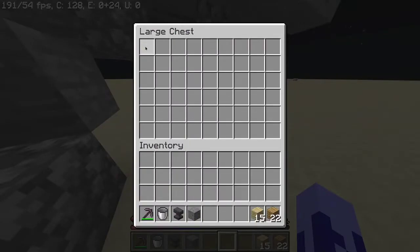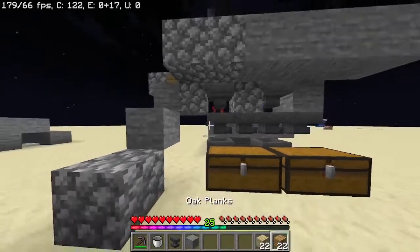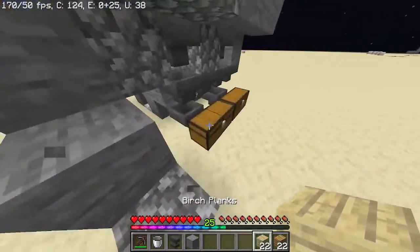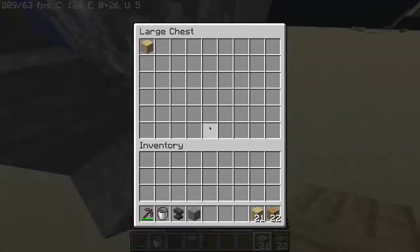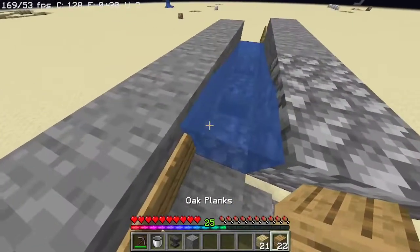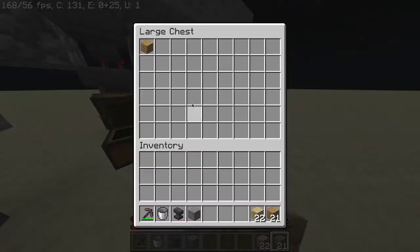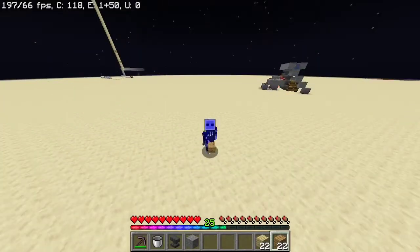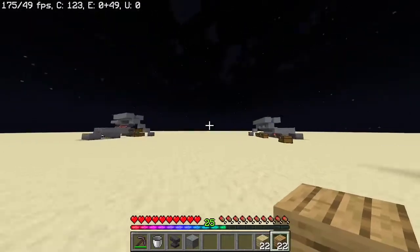I'm just going to take all of this. As you can see, no more filtering through. And if we just put — let's just say — if we throw that in there, it goes in there. But if we put that in there, it goes in here. There we go. So now you have your storage system right there. You can extend this to however big you want — you can just do the exact same thing.